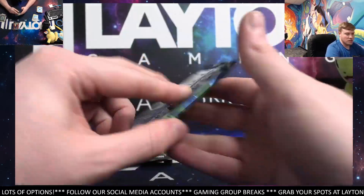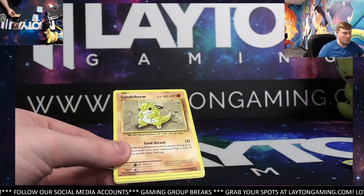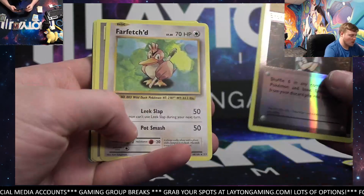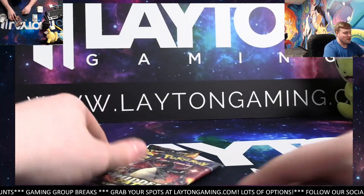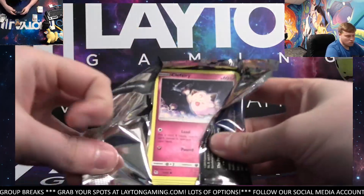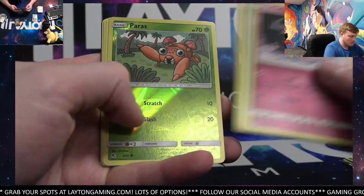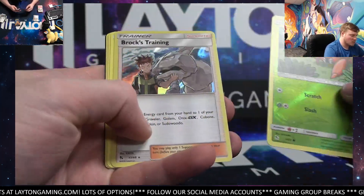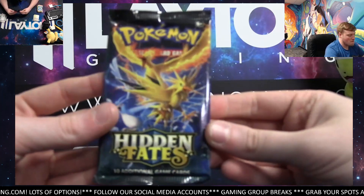Let's do the Evolutions, Jacob. Good luck. Got a Brock's Grit Reverse Holo and a Farfetch'd. Nice. Potion. Two Hidden Fates, man — good luck. Let's see what the Hidden Fates can have in store for us this evening. Paras. Brock's Training. Holo. Just did that Evolutions. Last of the Hidden. Good luck, man.